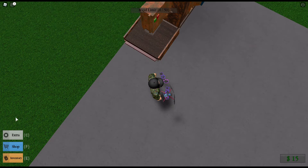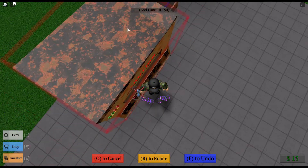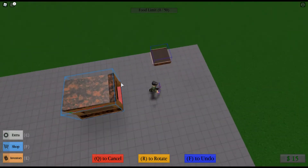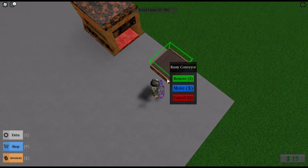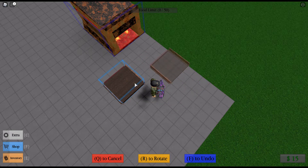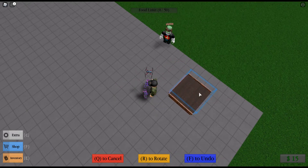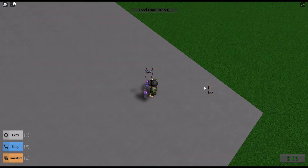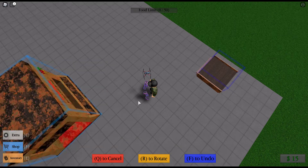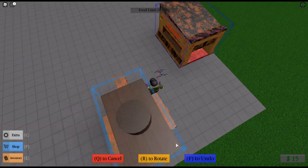Let's get this roof. Now we're gonna get a bread furnace. Oh sadly, I can only put it there. Let's move that. That goes right here. Let's get inventory.